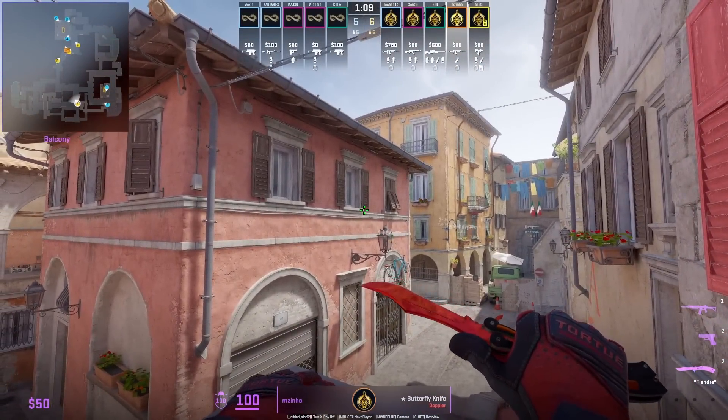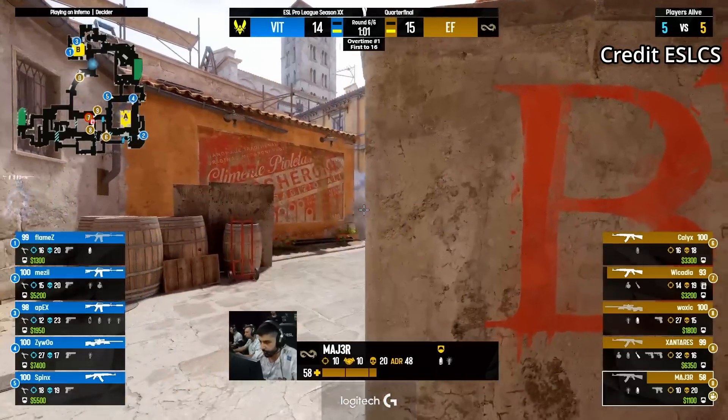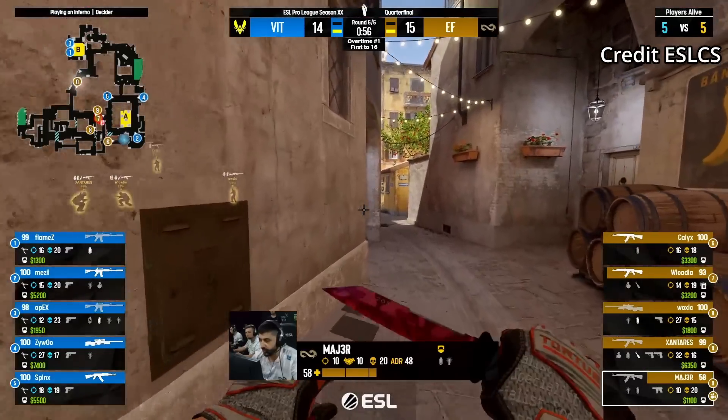Misenio shows a set lineup in order to silent drop from the apartment balcony. Major makes a 200 IQ play by throwing a smoke on the ground near card to make it sound like multiple players are there.